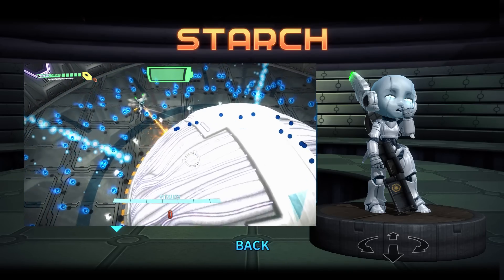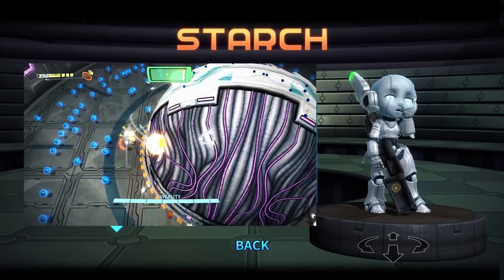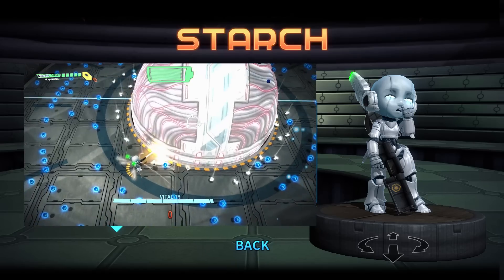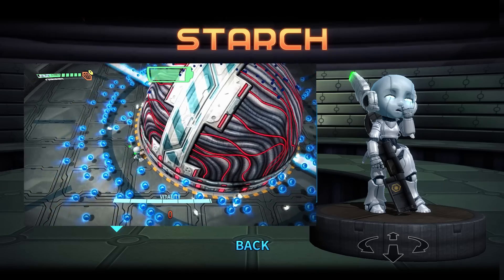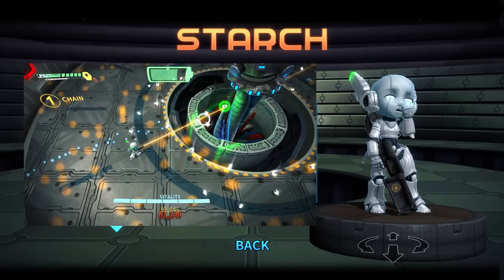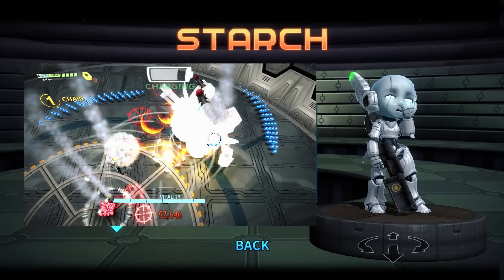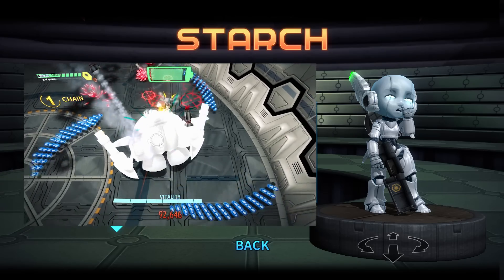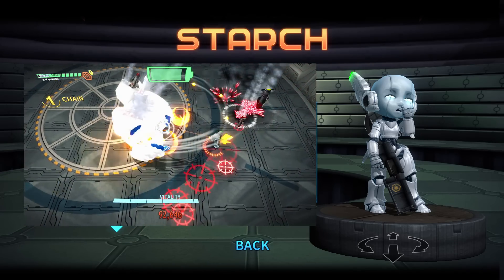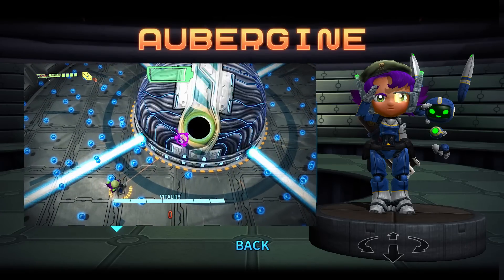Starch is extremely reliant on her secondary micro missile weapon because her primary laser doesn't deal much damage to the boss. It has infinite range but deals very little damage and needs to stay on target for at least a second to kill anything. Once I was able to beat the fight with her, I realized how little damage the laser does, and the best approach is to just spam her micro missiles as often as possible.